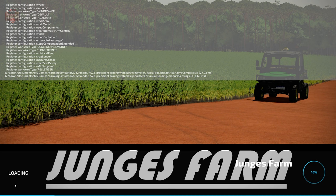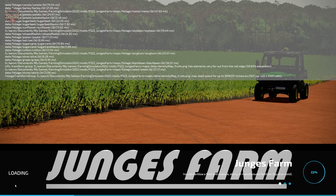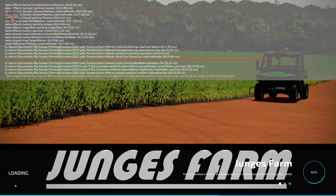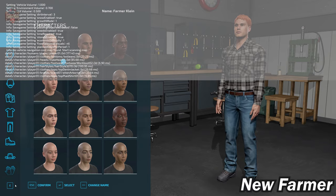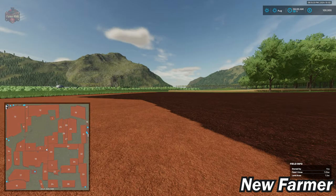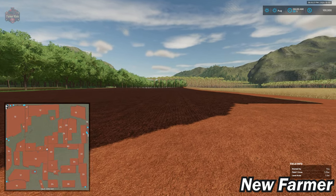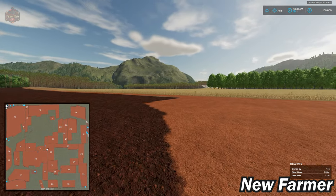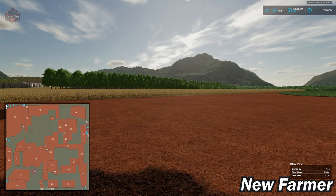If you load this map up in farm manager mode or start from scratch, you will start at the exact same starting point, and there is no farm pre-placed in any game mode. In those alternate game modes, you do not start out with any machinery, and of course you do not own any land. With respect to low-end systems and the performance of this map, you should have zero issues whatsoever running this map at a solid 60 frames per second, assuming your system will run Farming Simulator 22.